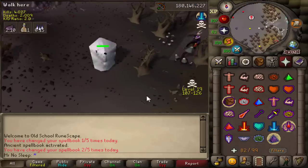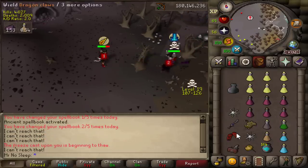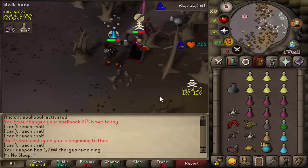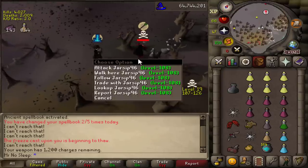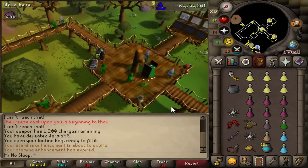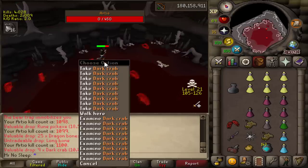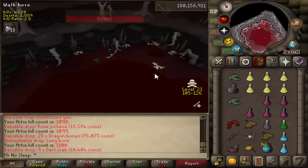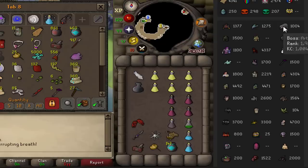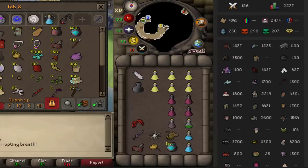As I was entering the Rto cave I ran into a PKer. I let them damage me a little bit, then planned my strike - not only did I have the Voidwaker but also dragon claws, a bit of overkill. If they're praying Smite they have virtually no chance against these two specs. JarSip96 was taken down and the loot key gave a nice 500k. Then at 1100 Rto completed - got a long bone, another elite clue, another nice PK, but no rares yet.